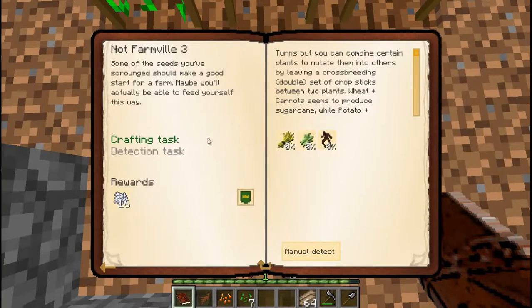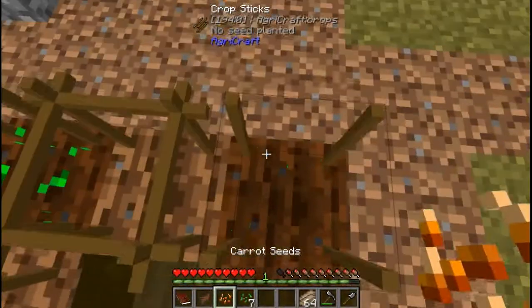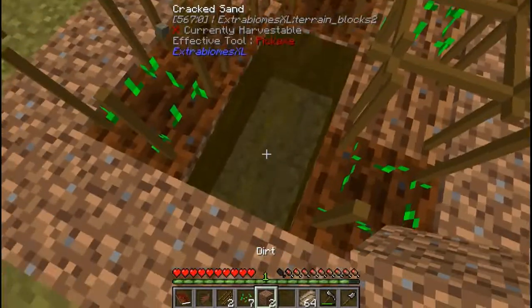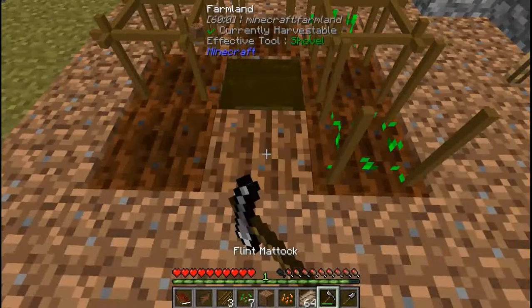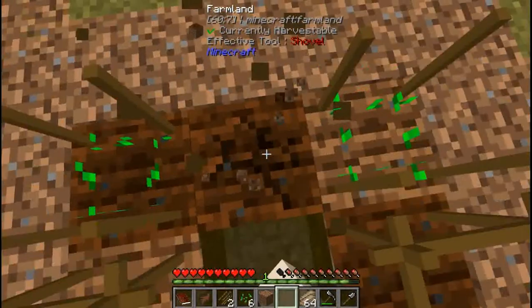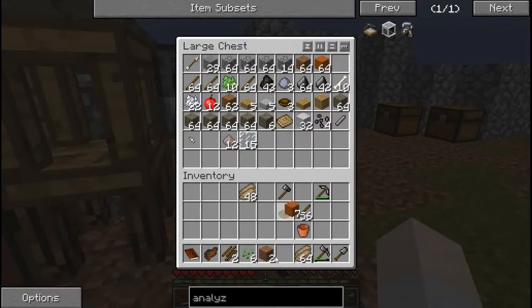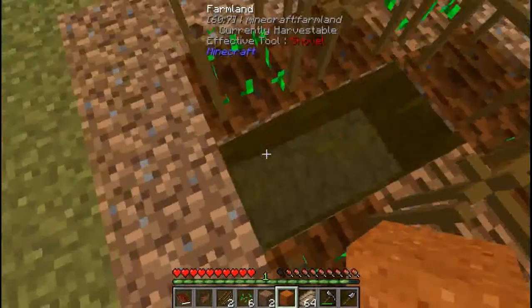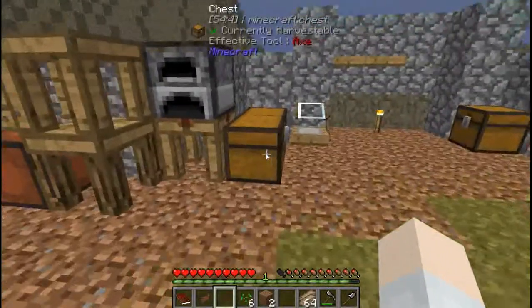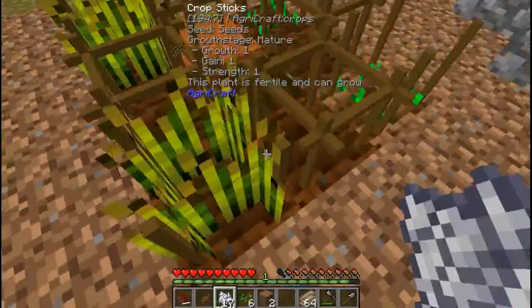I'm gonna need one of them to be on sand. This is potato. I'll put it here. To get choking you actually need to put sand between the two crops. If you don't have sand it actually won't produce. You can bone meal it - pretty sure you can. They only spread whenever they're fully grown.